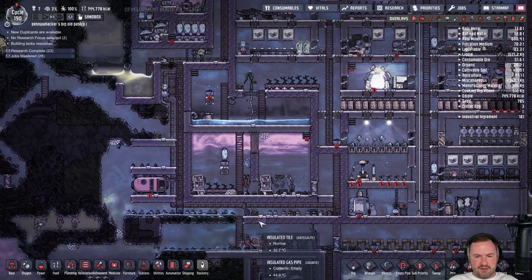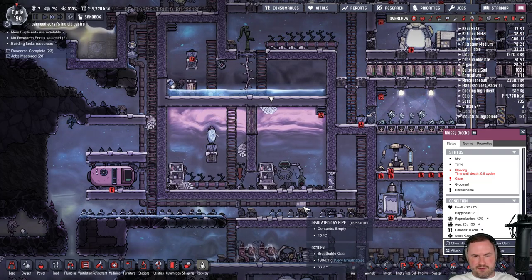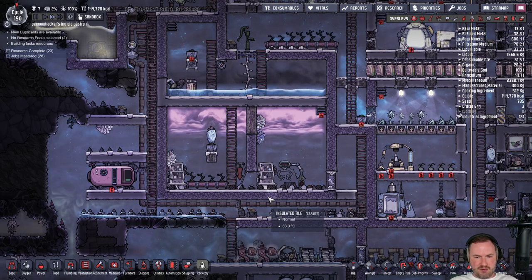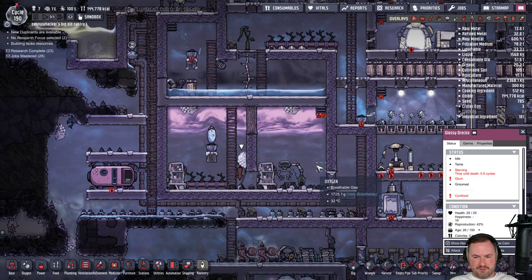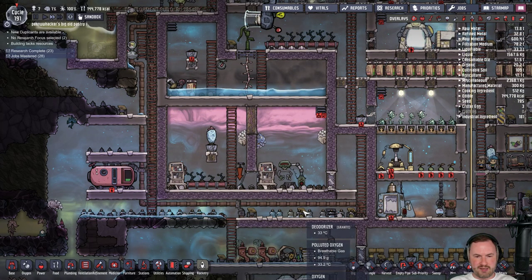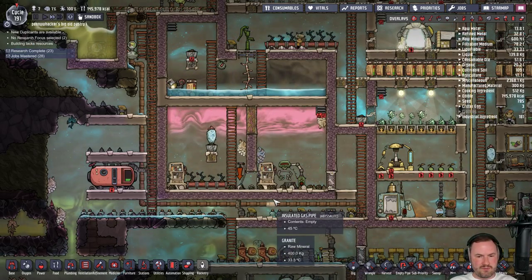Come on, get in there and eat! He's starving — 0.9 cycles. There's some perfectly good meal wood for you here, get on it. How are scales doing? Scale growth is at 100, we could shear him again for even more plastic. Can he reach it? I was told he should be able to.